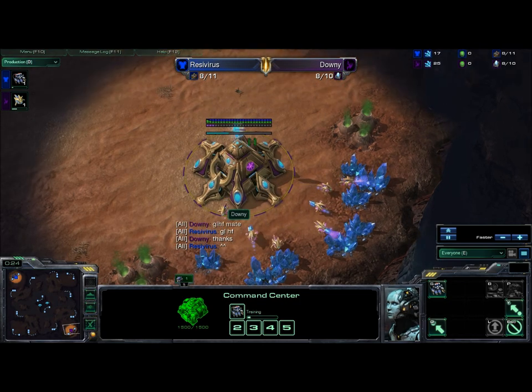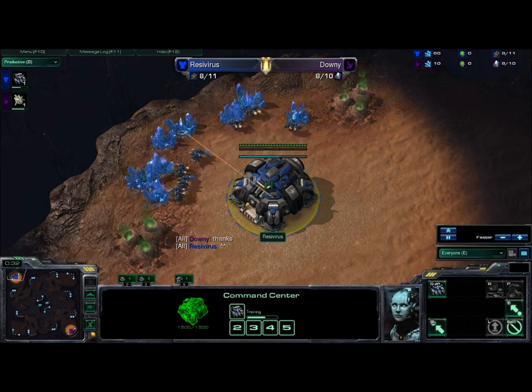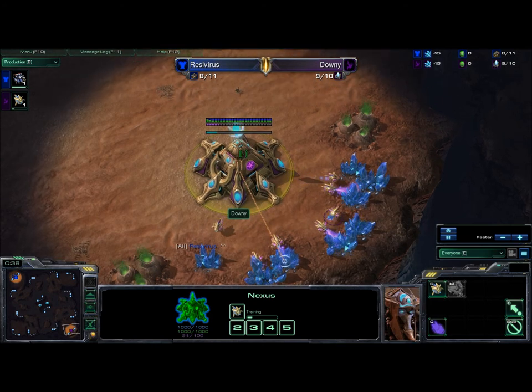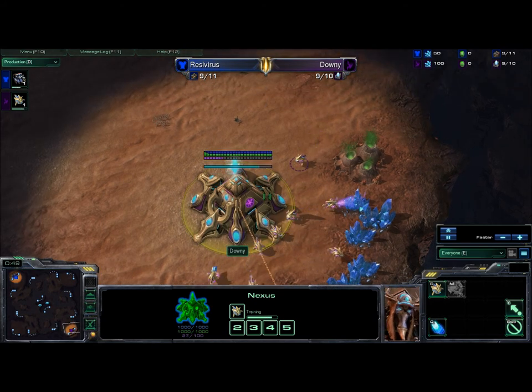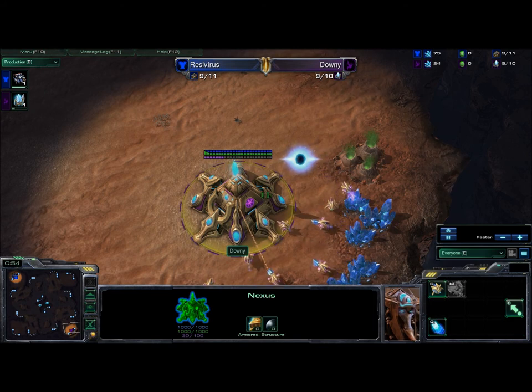The map today is Backwater Gulch. I'm sure you guys might not be as familiar with it as you could be. It is part of the official ladder map pool, but it doesn't seem to be as well known as a lot of the other maps, mainly because it's not used very often in competitive play. It's one of these maps that just doesn't seem to lend itself well to the GSL, MLG, or Dreamhack scene for some reason.